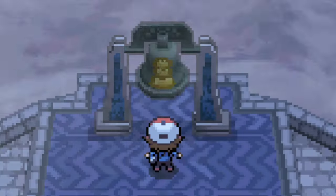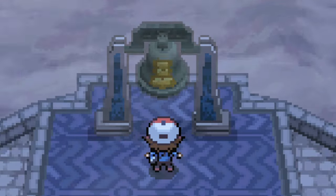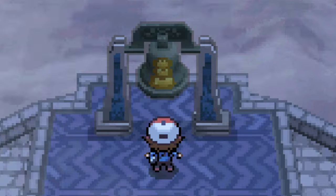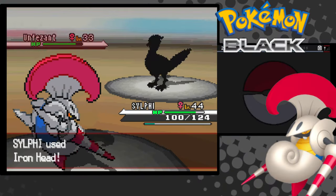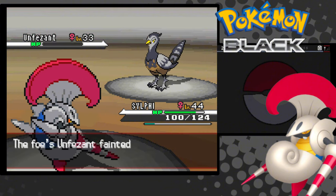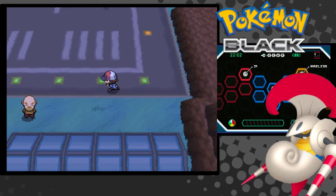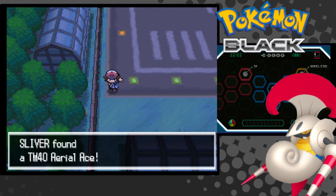We visit Skyla on Celestial Tower. Now it's time to fight her. I one-tap her Swoobat and leave her Unfezant with just a sliver of health. She heals only to get one-tapped, and Swanna is just a straight-up two-tap. Before I leave Mistralton, I pick up the TM for Aerial Ace — I'm going to need it immediately.